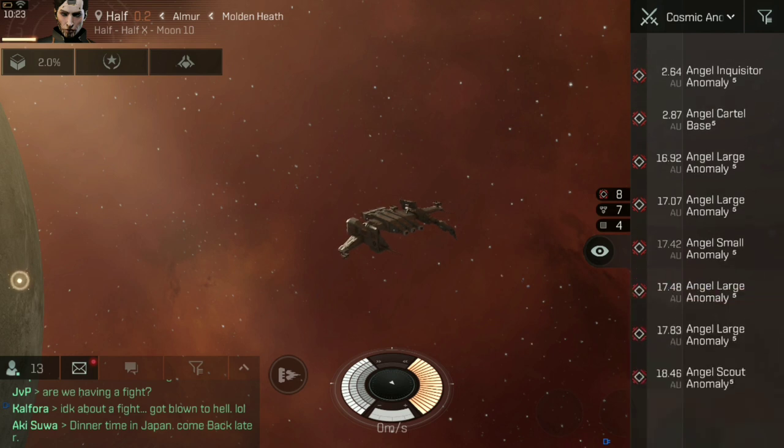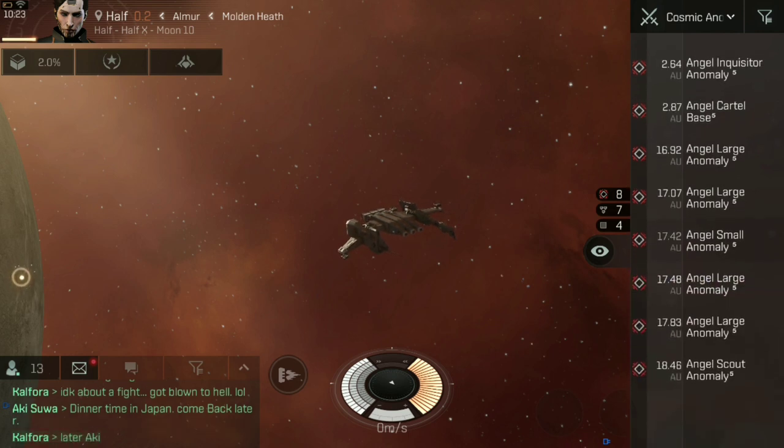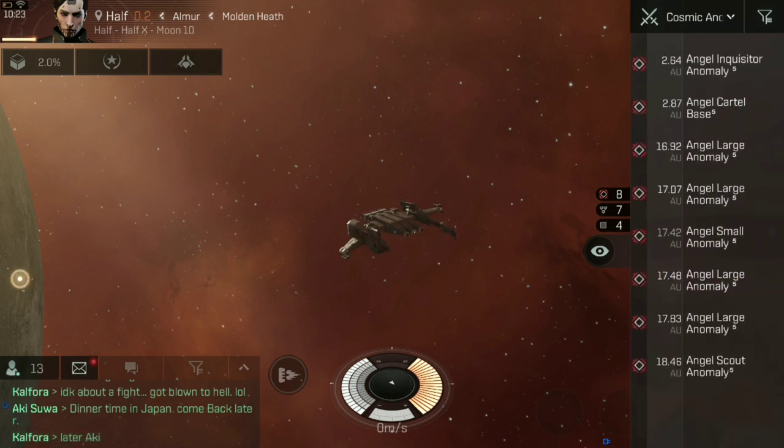The number next to the anomaly name is the tech level of that anomaly. The higher that number, the more difficult it is — the more advanced the ships are going to be, the more powerful their weapons, and the more unusual capabilities they'll bring out, things like e-war modules and that kind of thing. So do expect all of those in higher-level anomalies.